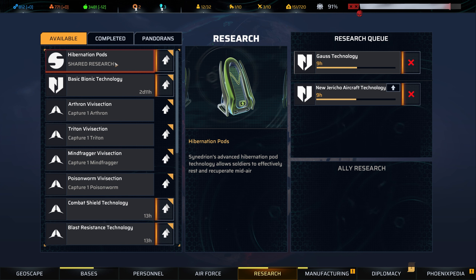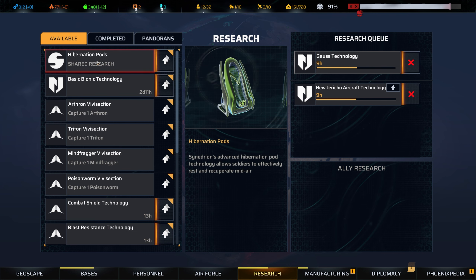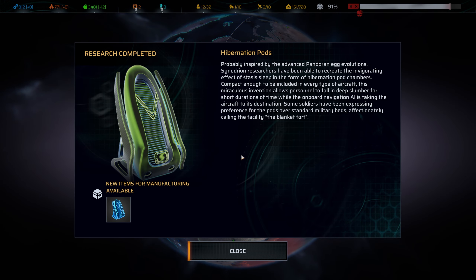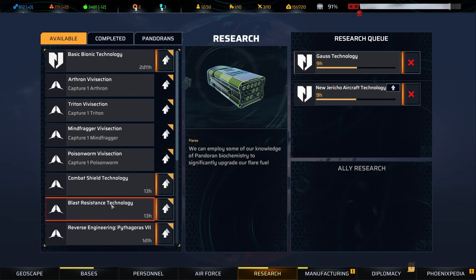Synidrion's advanced hibernation pod technology allows soldiers to effectively rest and recuperate mid-air, meaning we can have soldiers around the globe not necessarily near base who can still heal. Inspired by advanced Pandorian egg evolutions, researchers recreated the invigorating effects of stasis sleep in compact hibernation pod chambers included in every aircraft type. Some soldiers have expressed a preference for the pods over standard military beds — affectionately calling the facility the 'blanket fort.' Really happy with that.